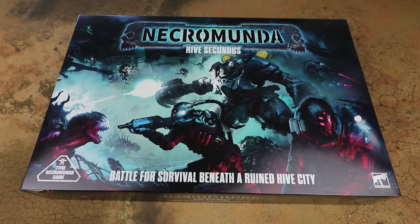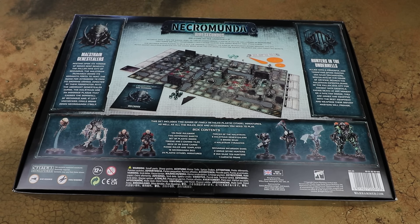This is a really exciting one because it shifts the focus of Necromunda from Hive Primus. We've been out in the Ash Wastes for a couple of years and now we are in Hive Secundus, which has been shut down due to a gene stealer infestation. In this box we get the Malstrained gene stealers facing off against the Spire Hunters and the Van Saar Tech Hunters. People who have been playing Necromunda will recognise a Zone Mortalis-style setup with what looks like a pre-designed game map.